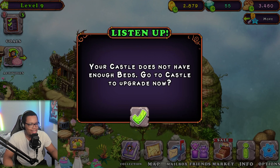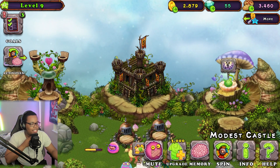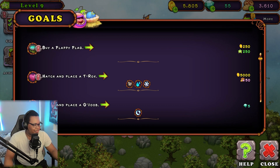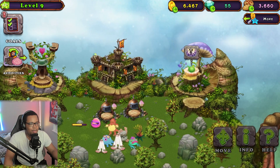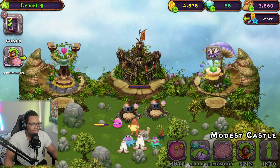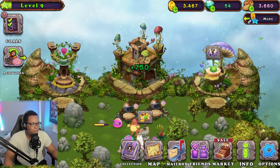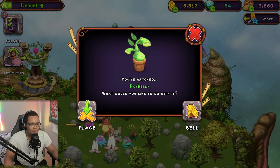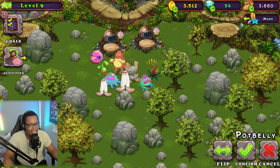Let's place Pot Belly, but the castle doesn't have enough beds. We need 3,000 coins to upgrade — let's do that. We've got 3,000 coins, so let's upgrade our castle. Let's speed it up for one diamond — perfect, got the XP. Now we should be able to place Pot Belly. This is so cool, I just love adding monsters and seeing what they do. I think we'll add him and call it for today's episode.